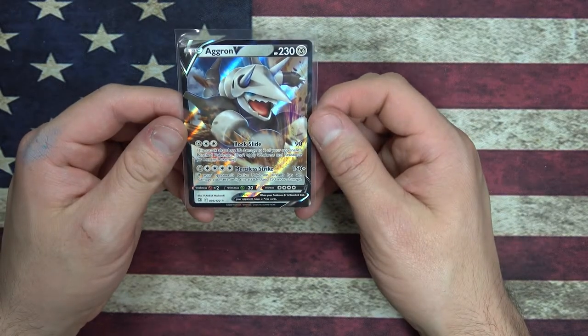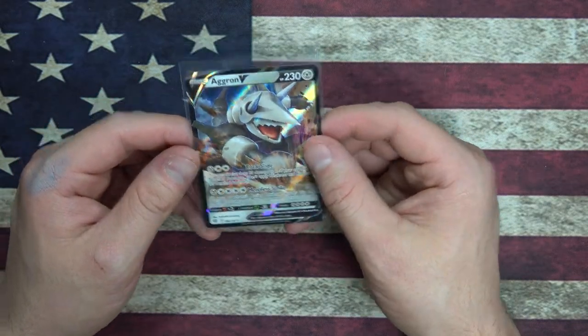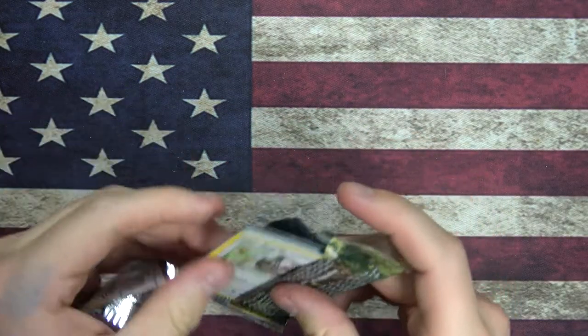Aggron V — what does this guy do? Rock Slide and Merciless Strike. It's a steel Pokemon. Okay, cool. Let's keep our stacks sort of semi-organized.